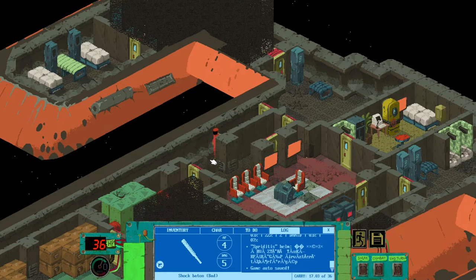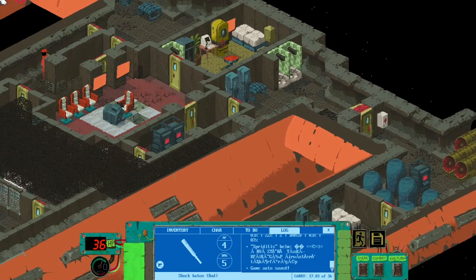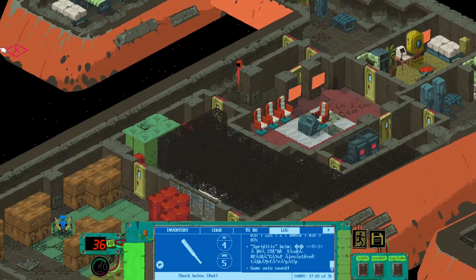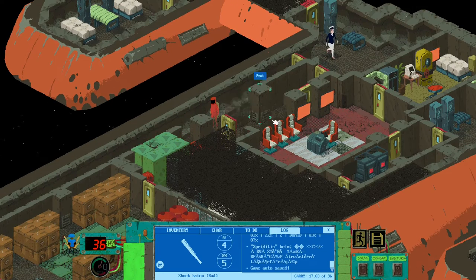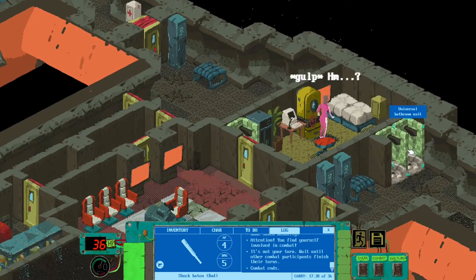If you created a character like mine — high token and science skill but bad at everything else — there will still be a way for you. You have to sneak into the captain's room, find her personal bottle of water, and put some sleeping pills inside. Then go outside and wait. Here comes the captain — let's see what happens next.